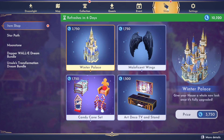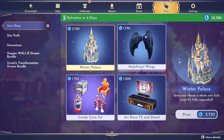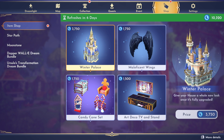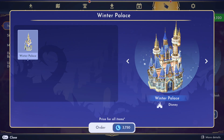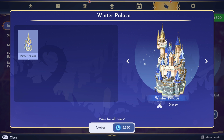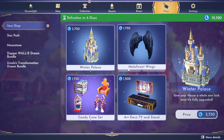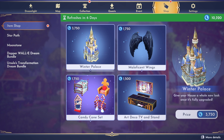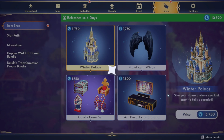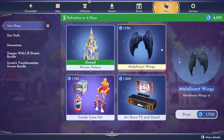Oh man, you guys - oh my god, I'm so excited! First we have the Winter Palace. This is another palace house skin but it's got a wintry theme to it, and if I'm not mistaken this lights up at nighttime, so we're definitely going to have to get this. How many moonstones do I have? 10,000 - I think that's enough. I'm going to go ahead and get the palace, it's 3,750 moonstones.